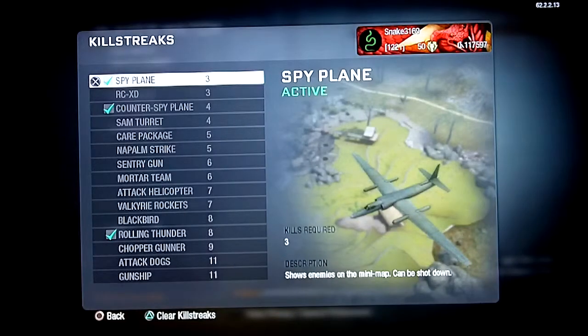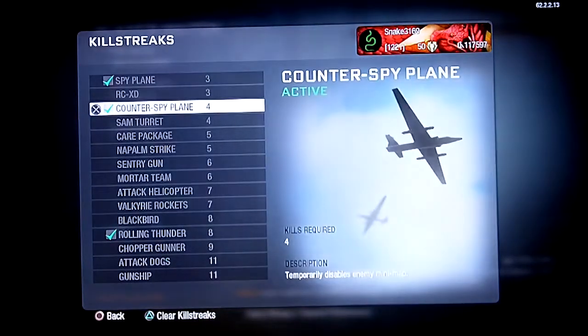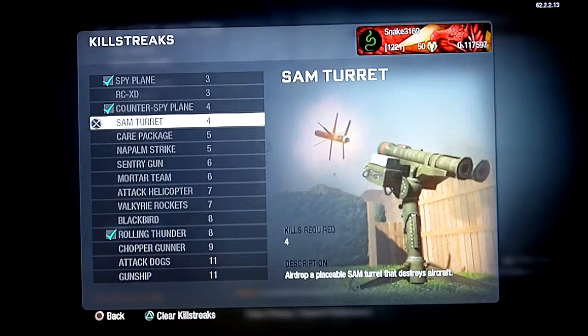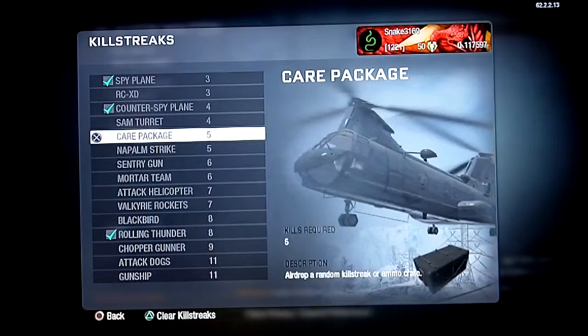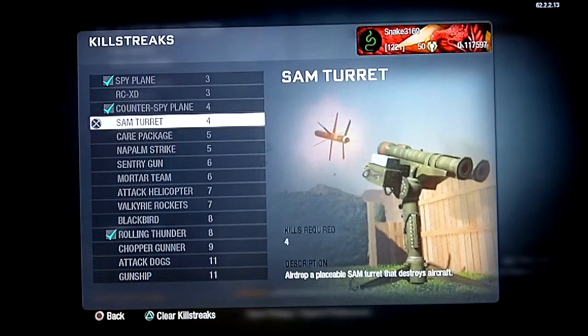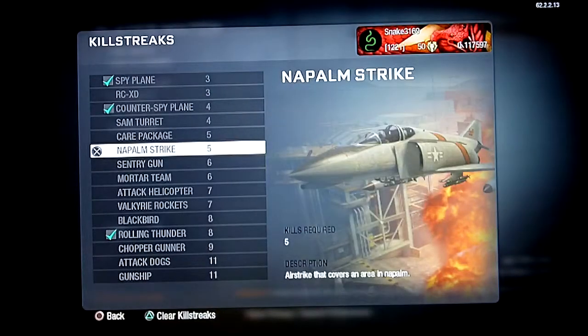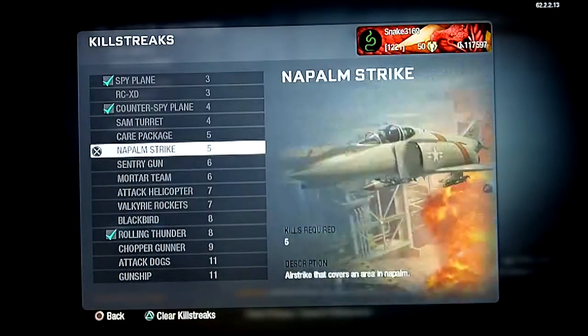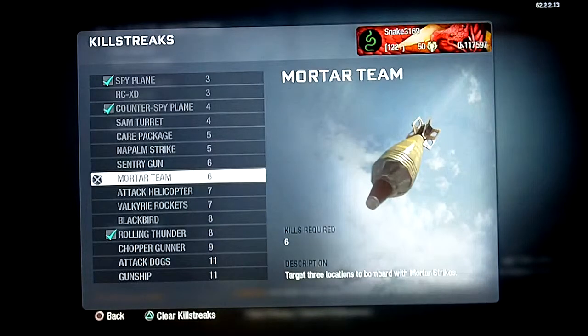I've got some low killstreaks right now because I was playing against guys who like to spam spy planes and blackbirds. So I've got the spy plane to see where they're at, a counter spy plane to counter their blackbird, and rolling thunder in case I actually get a good killstreak going. In my last game I got a four multi-kill with it and ended up 23 and 3. For objective-based gameplay you'll want something like a napalm strike, a sentry gun or mortar team, and a spy plane so you can hit those objectives — if you know someone's taking one you can bomb them with a mortar team.